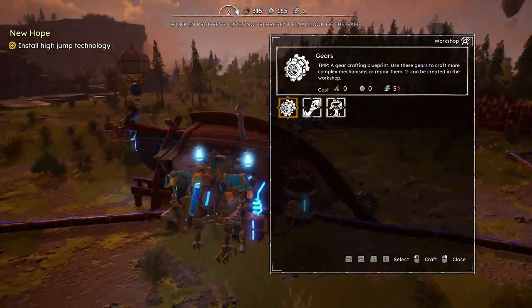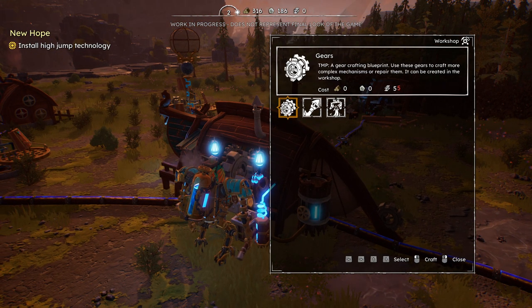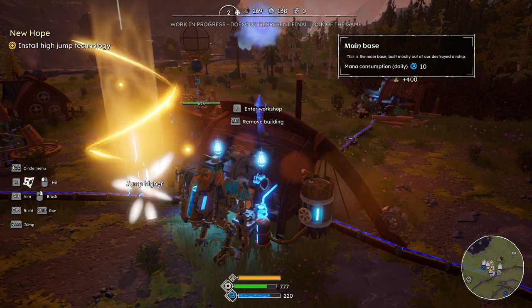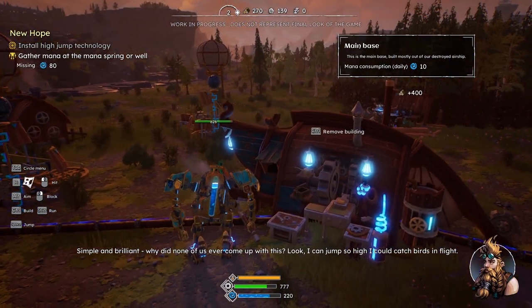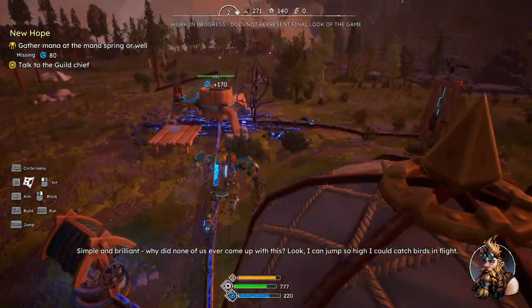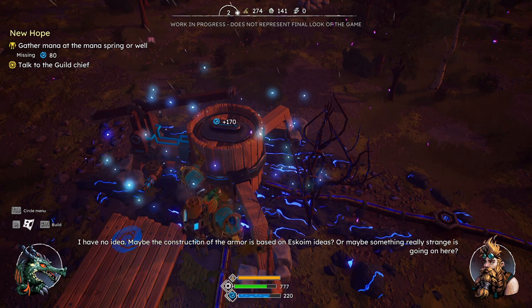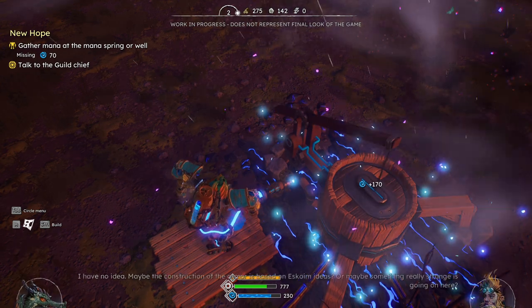Install the high jump technology. It's the arrows to select — chimney, gears, Escoim technology. We'll do that. You can extract mana like this.